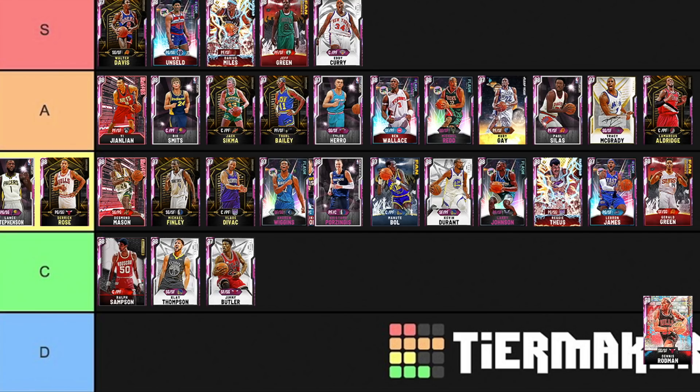Dennis Rodman is one of the worst offensive players in the game while also being the single best defensive wing in the game. Looking at the cards one tier ahead — like Gerald Green, who can actually play offense, or Wiggins — while they're not quite Rodman level defenders, I'm going to put Rodman in C tier. I just don't enjoy using the card, and most people don't either. He does have a good green window though, so if you want to put him higher, go for it.